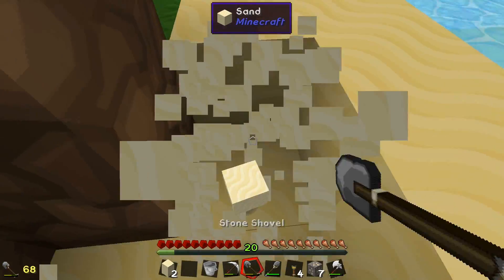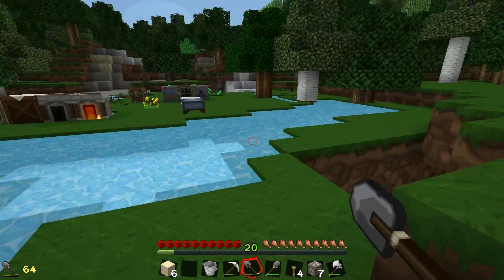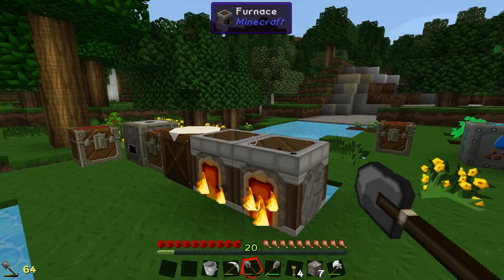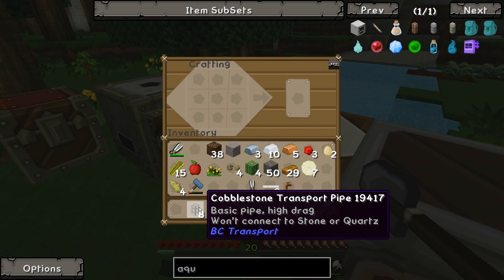So let's dig some of this up. We only need five pieces I think, so we'll take six. Just because I'm crazy like that. There we go, we'll make some glass. And let's make this cobblestone pipe and see if this works. Glass and cobblestone inside makes this cobblestone transport pipe from buildcraft. Won't connect to stone or quartz.